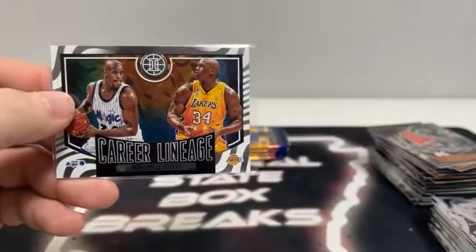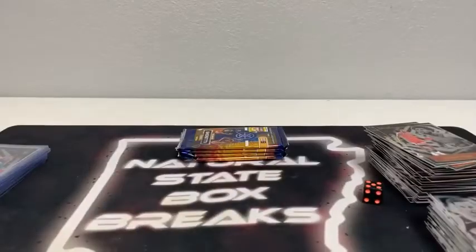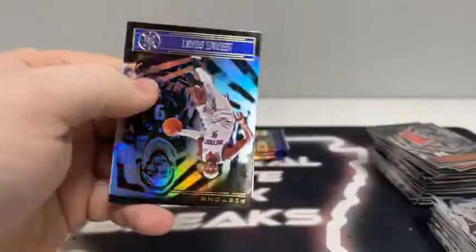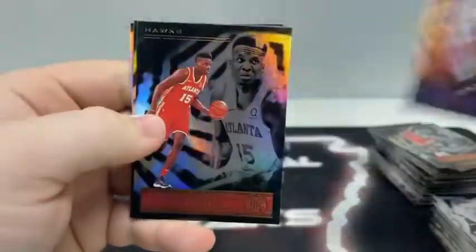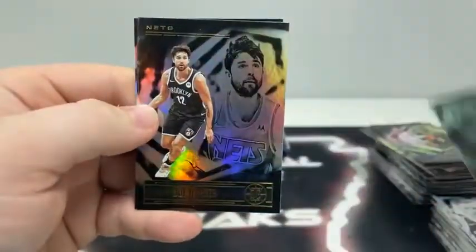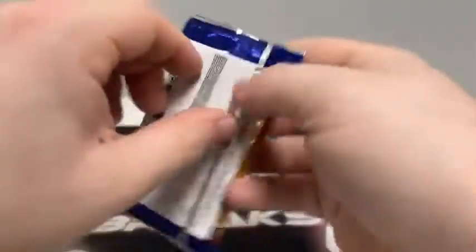Here we go — the career lineage of Shaq. One through three for the Magic, four through six for the Lakers. That is a five for the Los Angeles Lakers. Four packs left — pack number three: we begin with Jeremy Grant for the Pistons, Clint Capella, Emerald Rookie of Moses Brown, Joe Harris, Mike Conley, and a rookie card of Malachi Flynn for the Toronto Raptors.